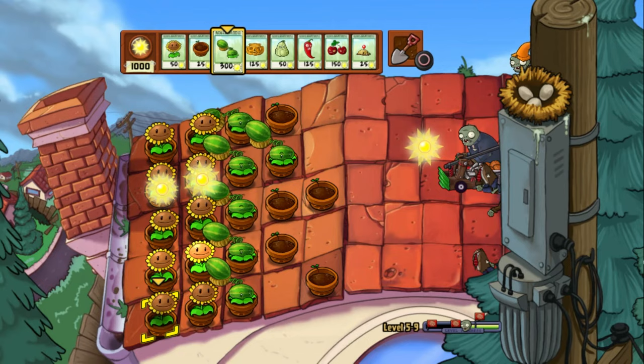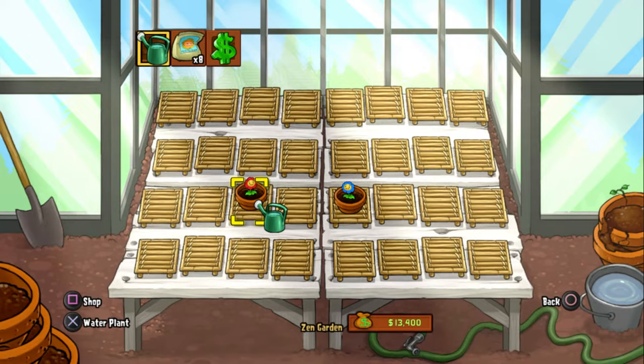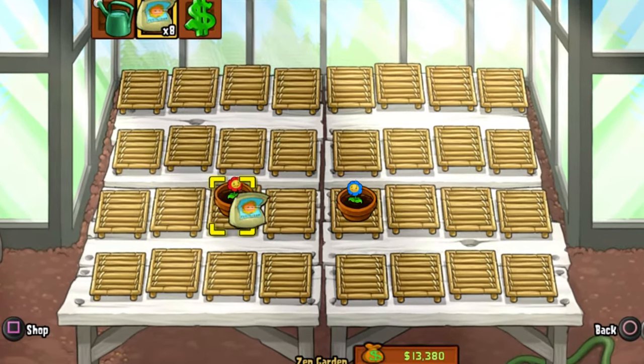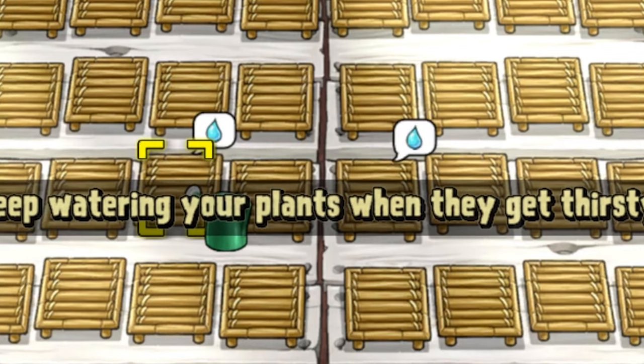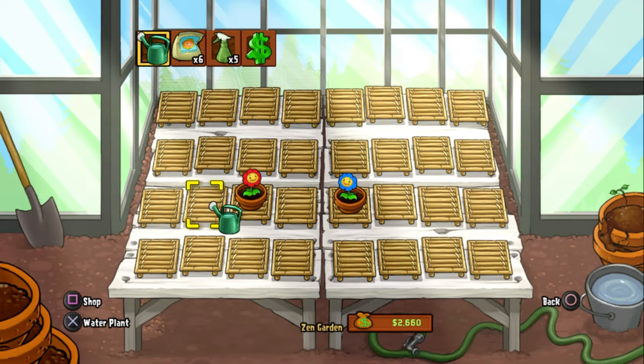You know what's ironic and weirdly wholesome? The only part of the game that doesn't corrupt is the Zen Garden. That actually makes a lot of sense — almost no corruptions. It's probably the most functional part of the game. For some reason, I really enjoy the Zen Garden. It's just peaceful.